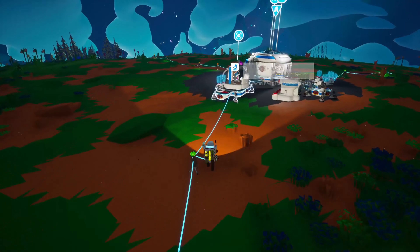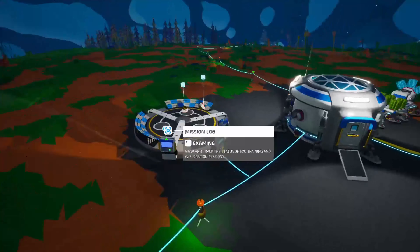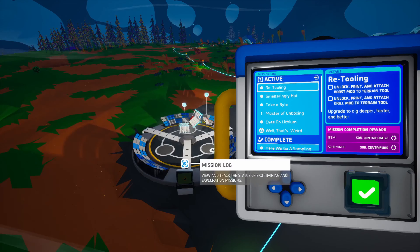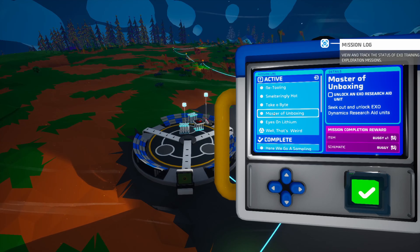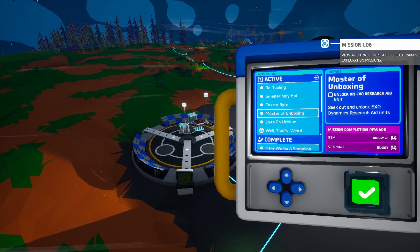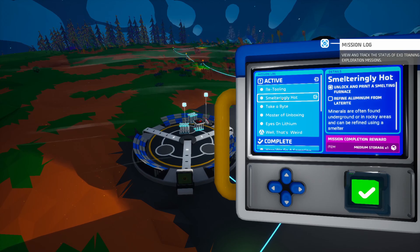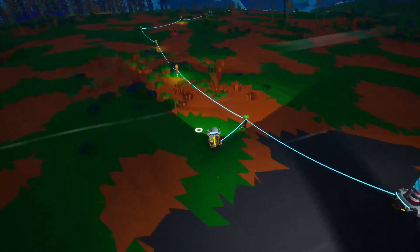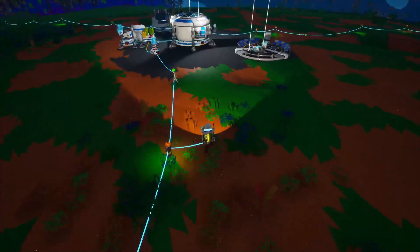Let's get a second research bit in there and get it going. Let's see what we need to do next. Those are our beacons - never mind. Nice, we get three lots of tethers - very good. Master of unboxing: unlock an exo research aid suit, and we get a buggy for it - that's worth it. We need 2,000 bytes, so we're going to get there pretty quickly with that. We should go down into the caves and see if we can't find some aluminium as well. Is that a cave entrance right there? I think it is.